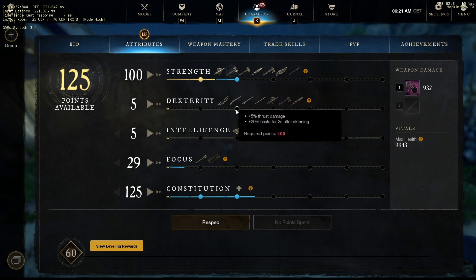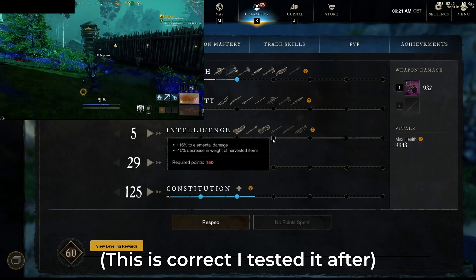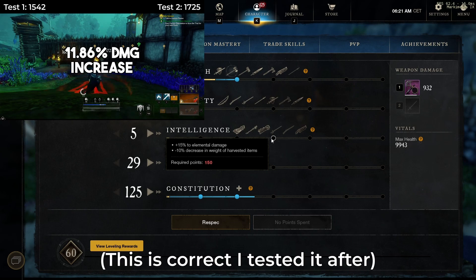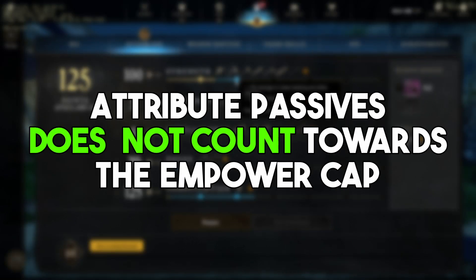I would expect this goes the same for the thrust damage on dexterity and the intelligence one where you get 15% extra elemental damage. So the attribute passives that increase our damage don't count towards the empowerment cap. Go watch the related video to see if gems in your weapons count towards your empowerment cap.